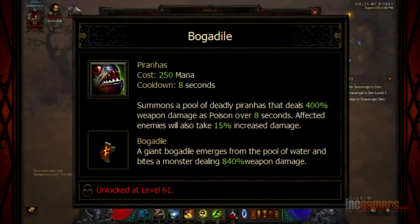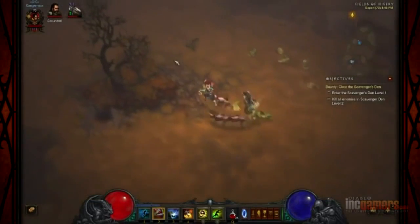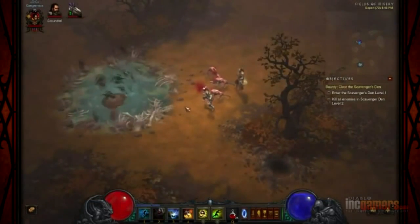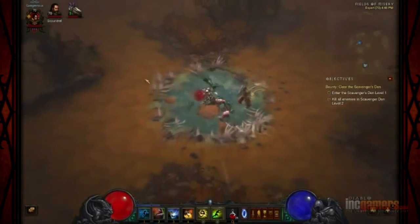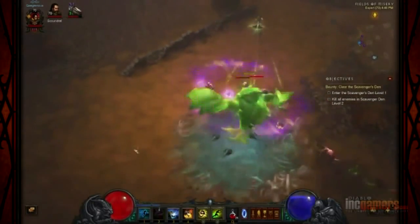Okay, Bogodile. Bogodile is the fun visual one. You see 840% versus 400%. So basically it's the same effect with an added big hit in the middle of it that only works once during the time frame. So if you just cast it here, you will not see the Bogodile, because there's nothing for the Bogodile to Bogodile upon. It just looks like the regular piranha. You only see the Bogodile if you have a bogey inside where the target is.